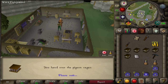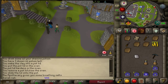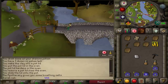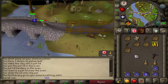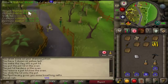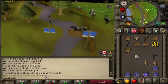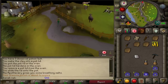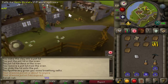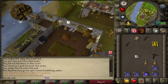Teleport to Lumbridge and head north-east. Head over to the farmer, speak to him, and teleport to Lumbridge.